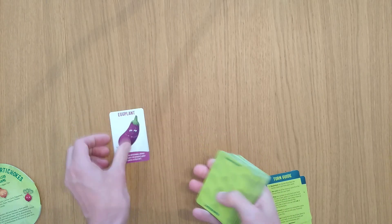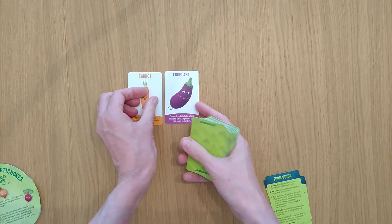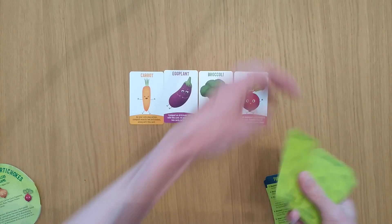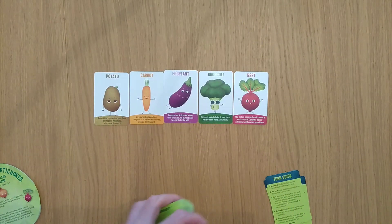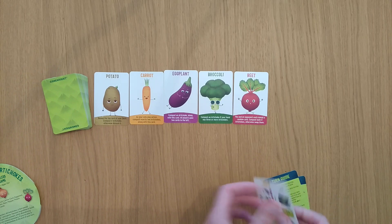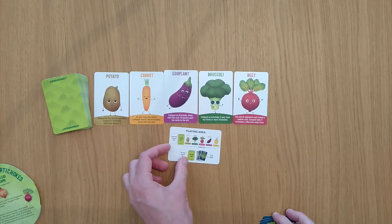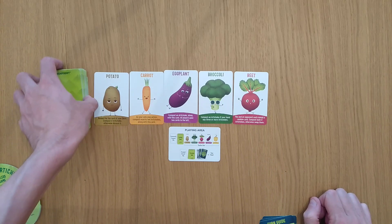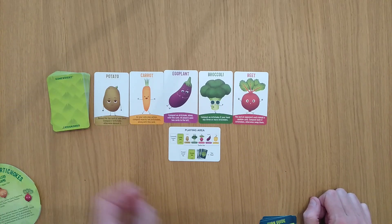I'll show you what that means in a second. Now there is text on the cards — I must admit I wish there was a kind of a player aid instead, but you'll get used to what these cards are in a moment. On your turn you're doing a number of different things: you're going to have this playing area, which represents the garden row, you have a garden stack, and a community compost pile here.